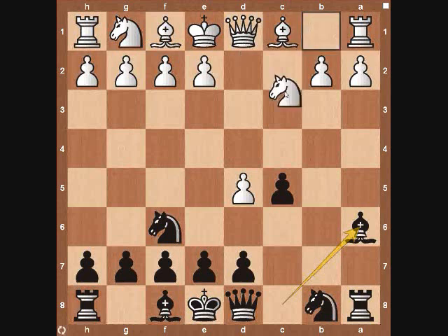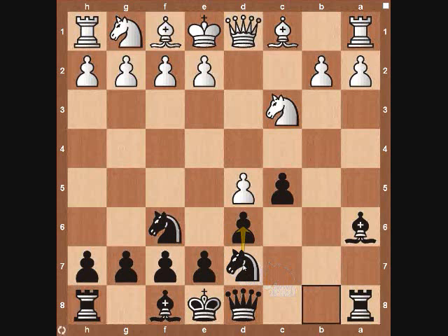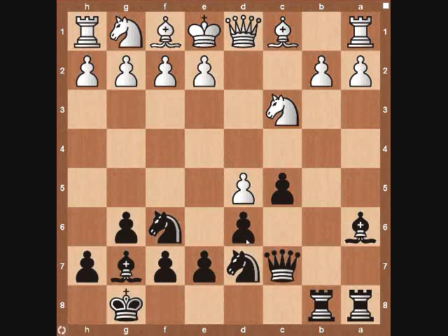From here, a lot of times you will see white develop his knight to c3. Then black is going to bring his pawn to d6. Since we have pawns on e7, d6, and c5, black's planning on fianchettoing his bishop, meaning he's planning on playing g6, then bishop to g7, then castling kingside. He can bring his queen to c7 or to b6. This knight is eventually going to come to d7, and then we're going to bring our rook to b8. This is going to put a lot of pressure on the queen side of white.